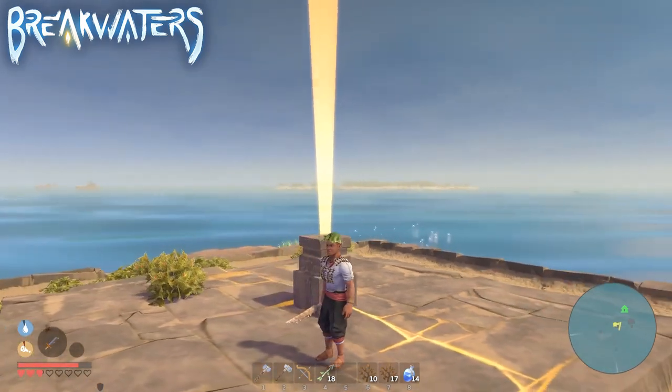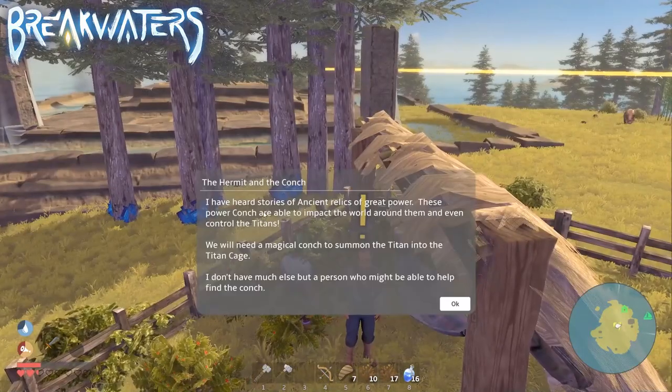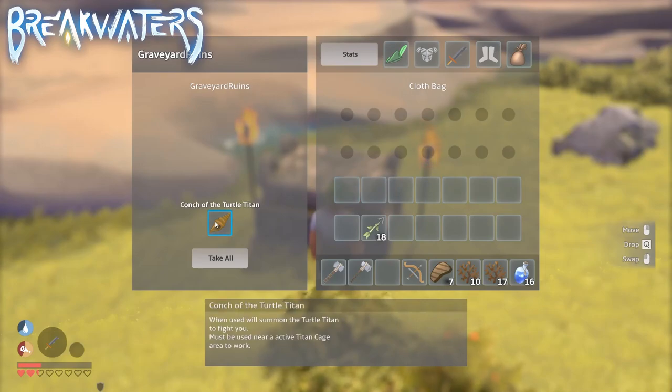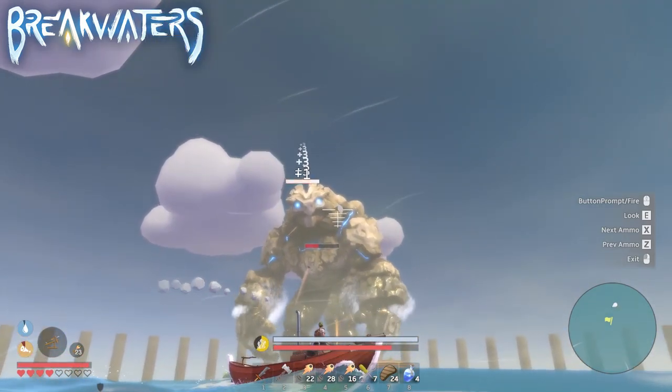To summon the Turtle Titan you will need the Titan's Conch. You can find this by following the Magic Conch mission, and then using this item you can summon the titan in the Titan Cage when it's active. So you might think you have everything now — well, not yet.